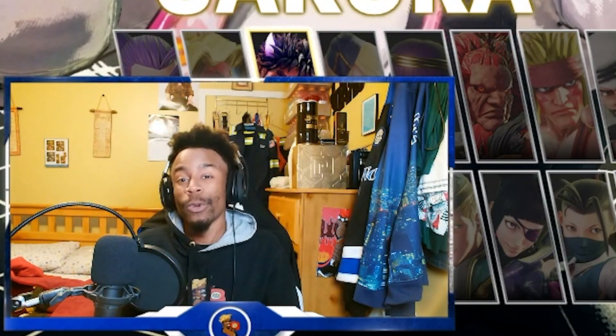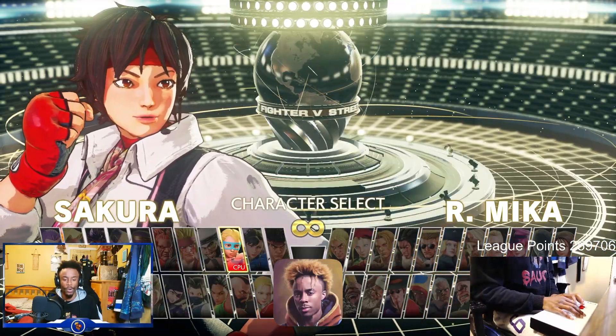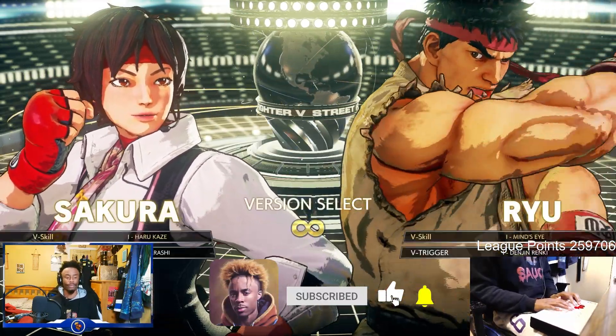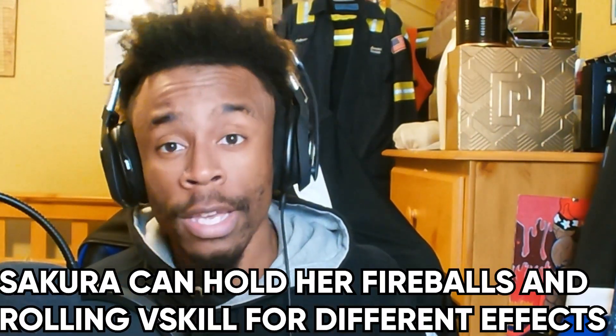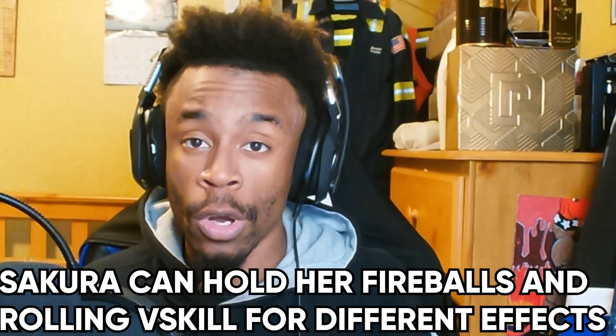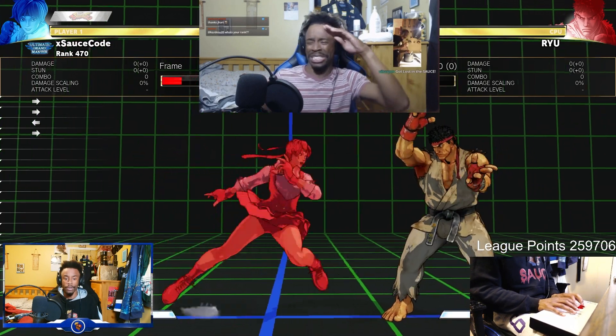Sakura — the next character that has been requested for the combo guide. Let's go ahead and get into it. We shall train on Ryu today. Ladies and gentlemen, as always, please make sure that you have 'after first attack' on — this will let you know if you did the combo right. If it's right, the opponent gets hit; if it's wrong, they get hit and then they block. After first is on.